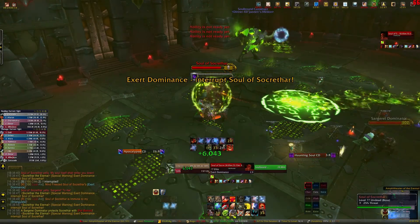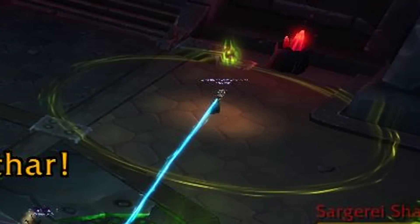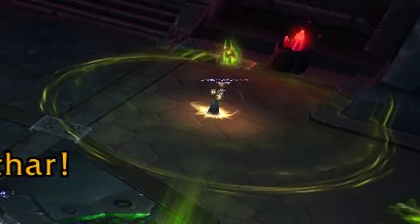There are three adds in this fight. The Dominator spawns from red portals and as long as he's alive, he makes Sockrothar immune to all damage. He also puts a green circle around random people for about 2 minutes — make sure not to stand near anyone.